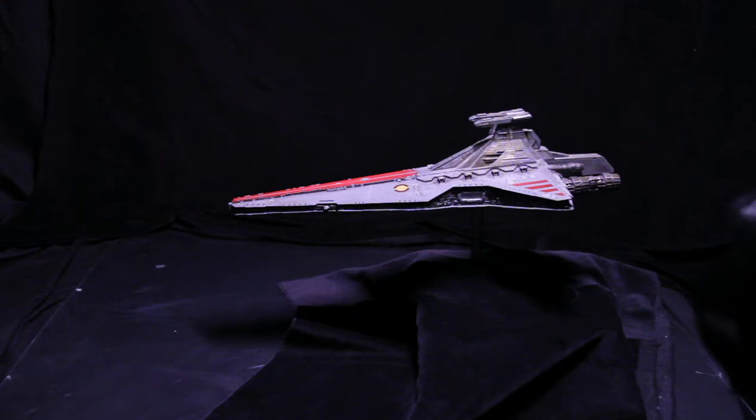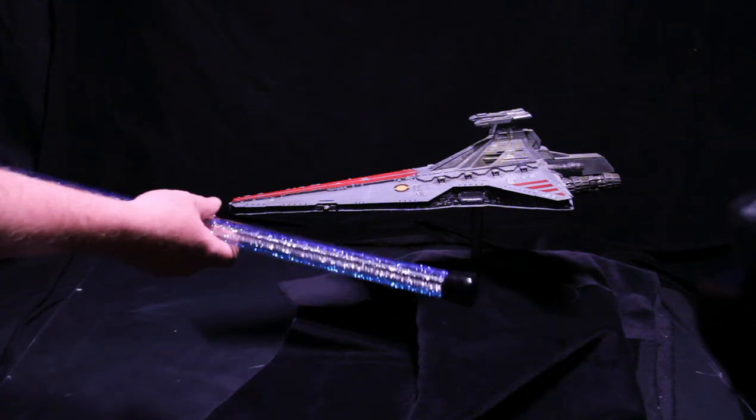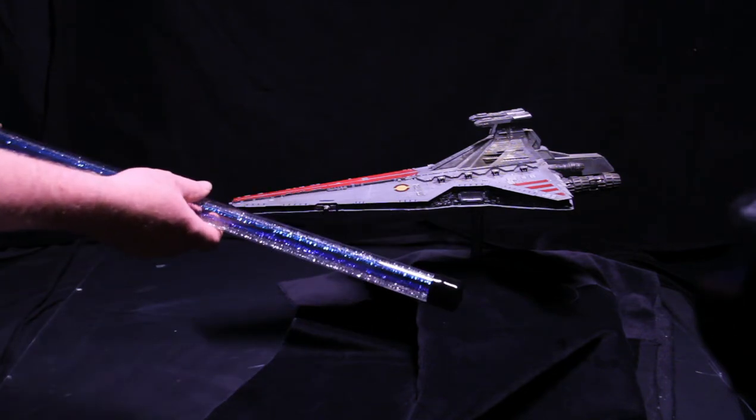To make it look like I'm moving at speed and give it a star field in the background, I'm using the blue and silver glitter wand.